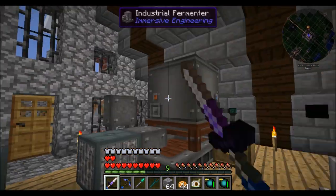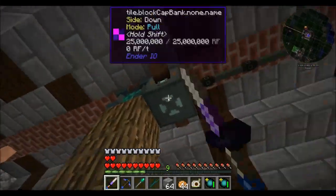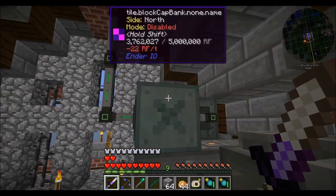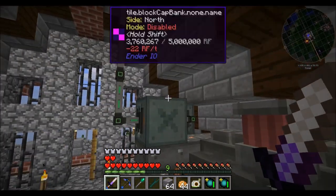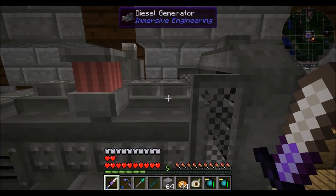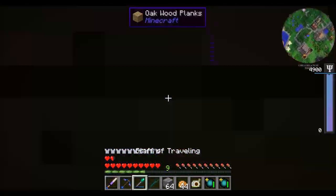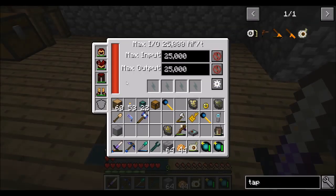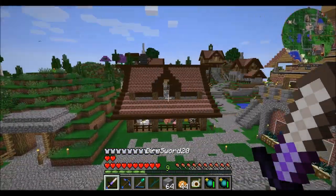It looks like we're out of hemp seeds and potatoes, which is no good for anybody today. This is running at about 22 RF per tick — that's significantly less than we were burning before. But we're also probably using power from over here. Part of the problem is our power just isn't designed in a smart way. That's really where we're at, so we have to fix that.